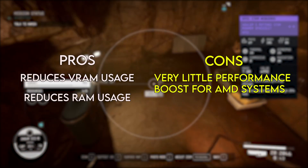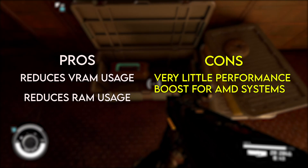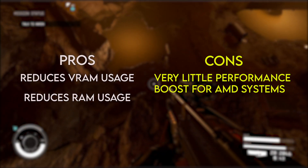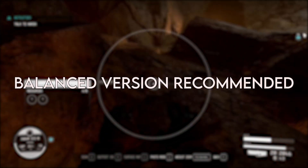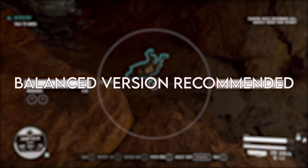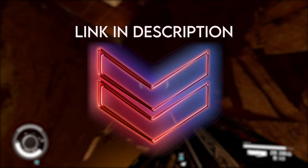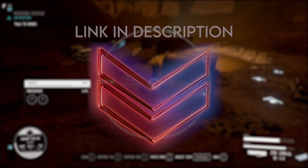To summarize, this is a decent mod if you need to reduce your RAM and VRAM usage, but in terms of performance boost for AMD systems it doesn't offer much. The balanced version seems like the best choice — it consistently saves the most RAM and nearly as much VRAM as other versions. The link to the mod is in the video description, and installation instructions are on the ModPage.